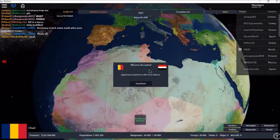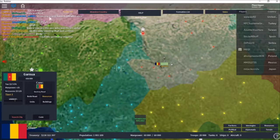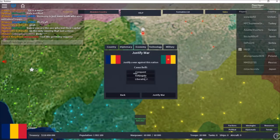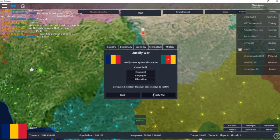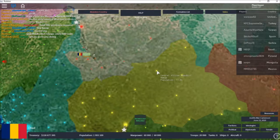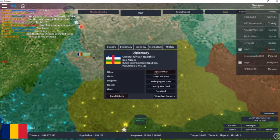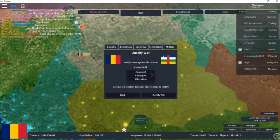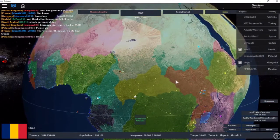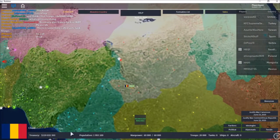Also, basically what you got to do is go to the country Cameroon and then justify a war. I'm choosing conquest so I can take it over. You click on the city, click on the flag, see the country, justify a war, click conquest. You can only justify up to two wars at a time.